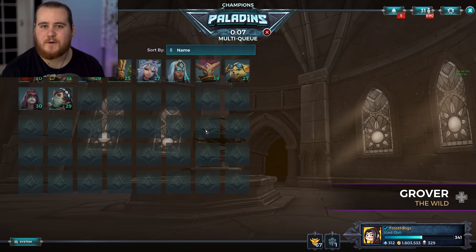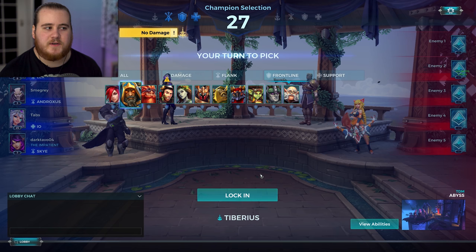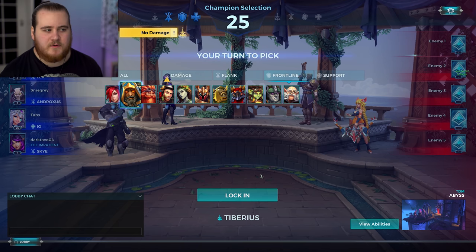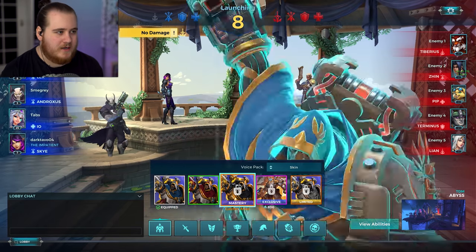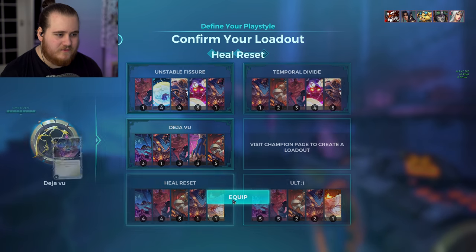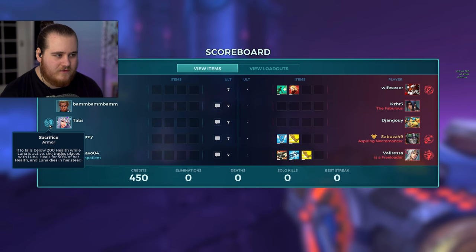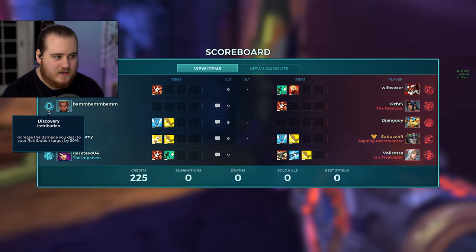Auto-buy for healers — actually not too bad. Obviously I wouldn't recommend auto-buy ever; there's not really any advantages to it. But in that situation the items it picked weren't terrible — not necessarily what I would have gone for, but some other people easily would have gone for the same items. We'll go ahead and grab Atlas. We had a Lex, an Andro, and a Sky, so we'll grab Deja Vu and the standard setup. Seems like auto-buy went ahead and grabbed me Cauterize — not a terrible choice again.